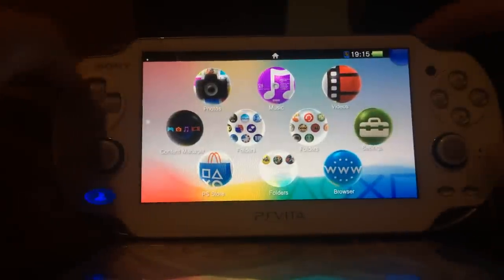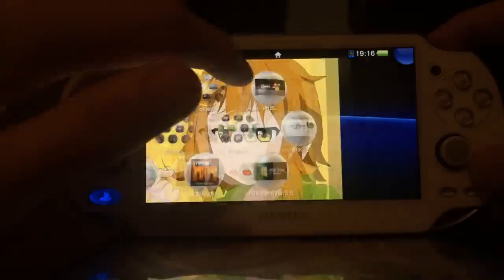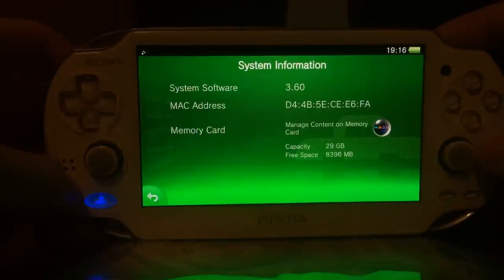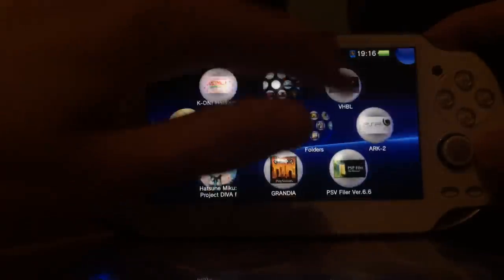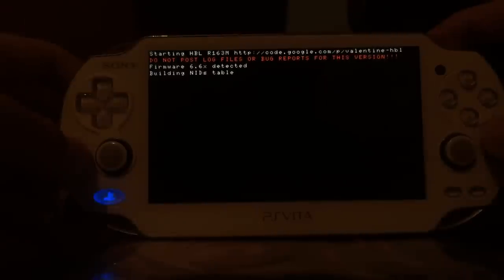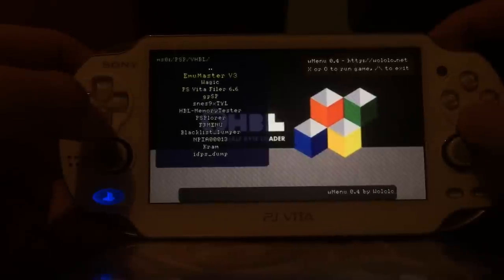Hello, I'm TheThat and in this video I'm going to show you how to get yourself one of these VHBL bubbles on your 3.60 PlayStation Vita. This is going to be redundant in a few weeks, but for now it's pretty nice that you can have this. As you can see my device runs version 3.60 and this VHBL bubble is indeed working. You can run homebrews via this, and to replicate this you only need one random PlayStation Portable game on your PlayStation Vita. It must not be a PlayStation 1 game, it must not be a PlayStation Vita game, and it must not be a PlayStation Mobile game.